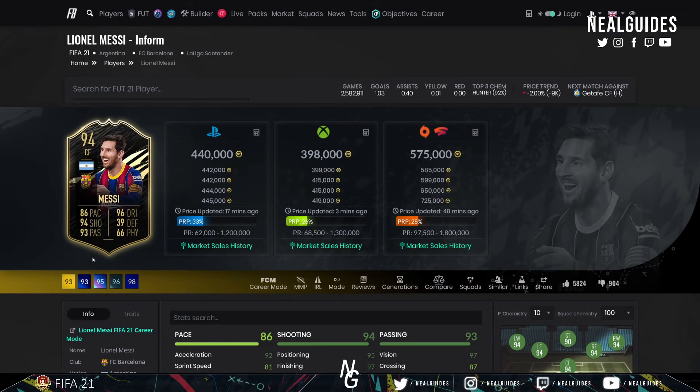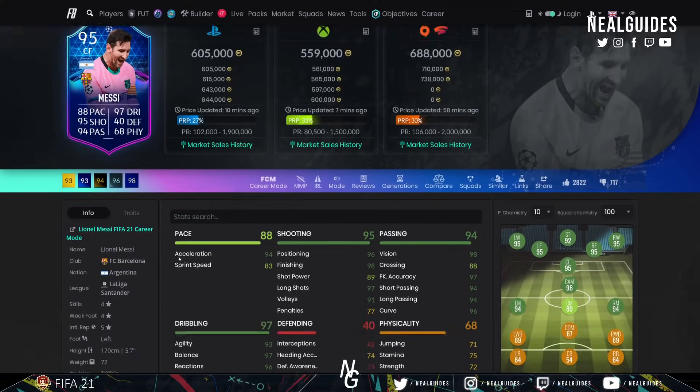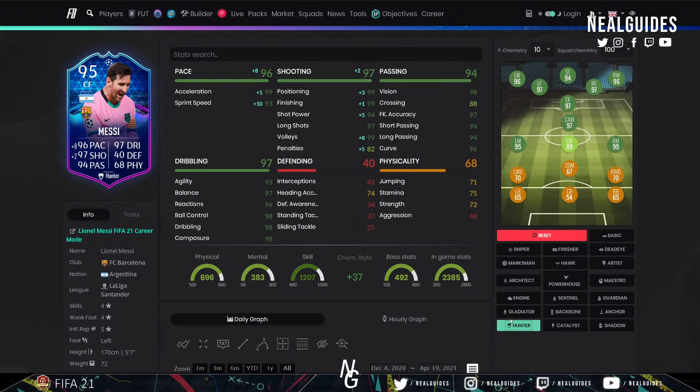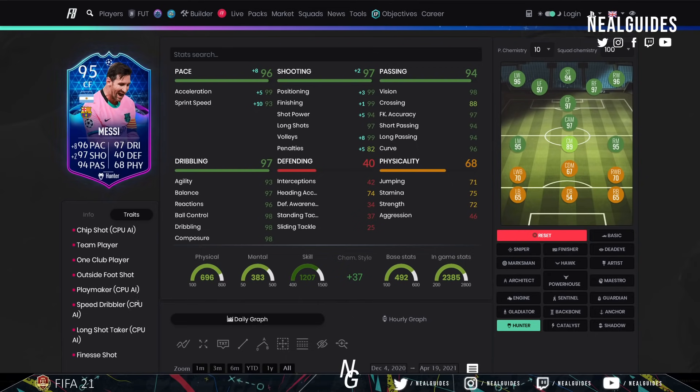Moving on to Messi — he has multiple cards, but if you can go for the Champions League card, I think with the Hunter he's still a very clinical card. He doesn't have the five-star weak foot, but he does have the finesse shot trait and outside of foot shot trait. If you're going with a striker who's got a four-star weak foot — minimum four-star — outside of foot and finesse shot traits are really important, especially for those hard angles. I'd recommend Messi if you're running a La Liga team for Team in the Season.